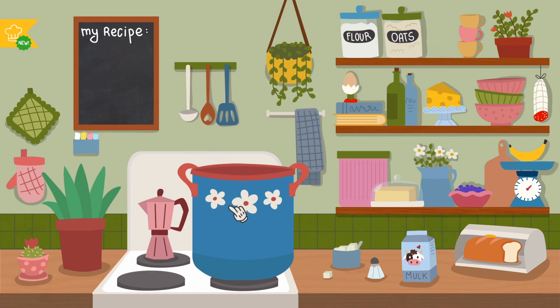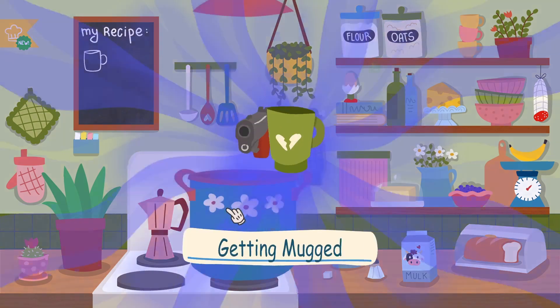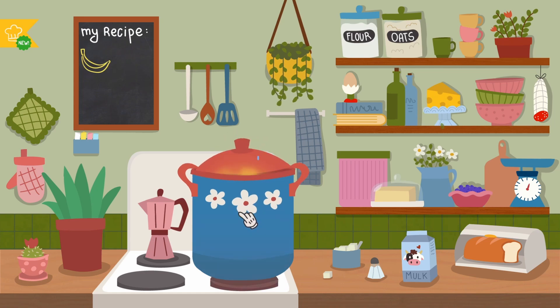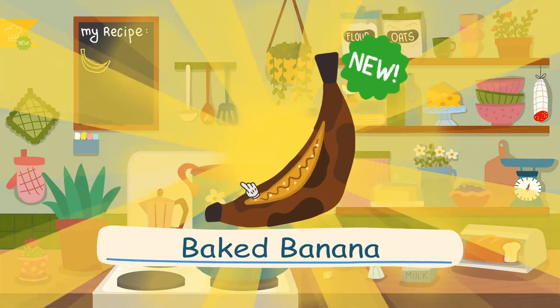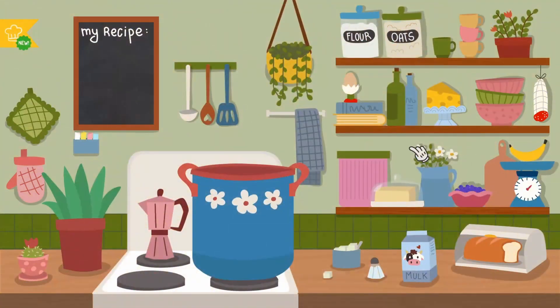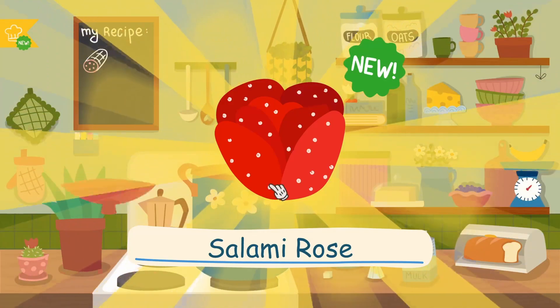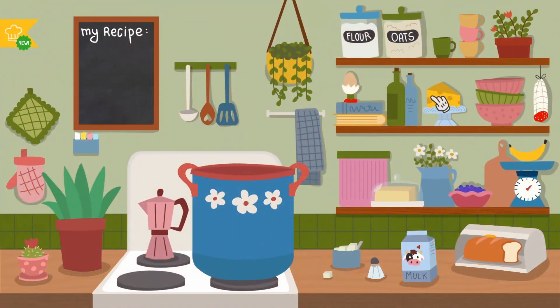A cup — what do we do if we just boil a cup? Getting mugged. A banana, a singular banana. A singular banana makes a baked banana. I just want to see what this is because I can't tell. Salami rose — okay, that's salami. Good to know.